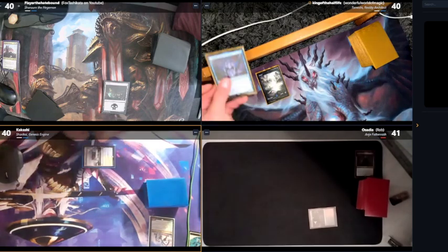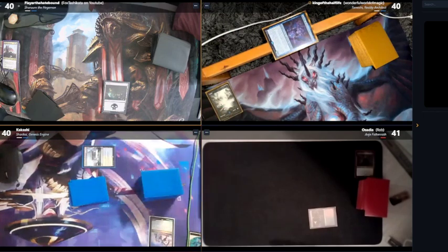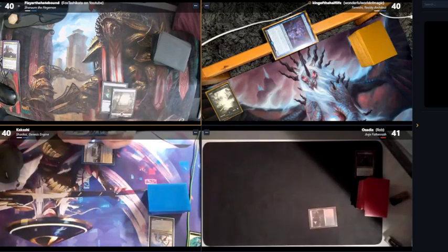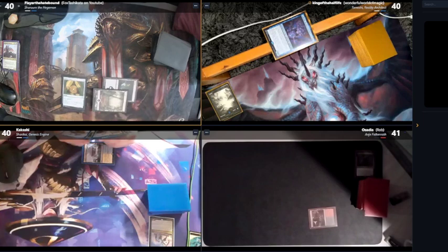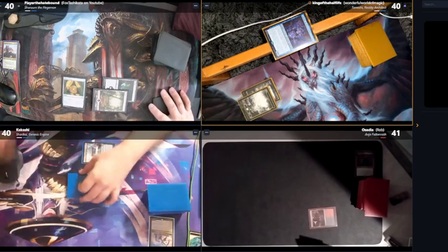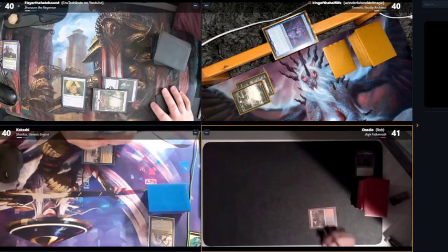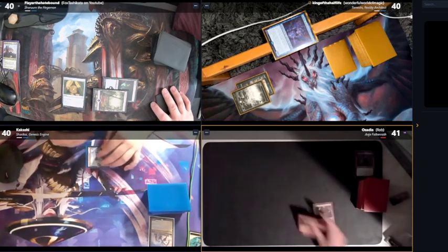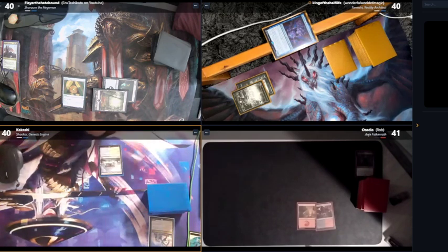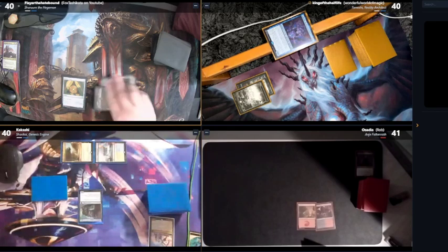I'm gonna draw, play an Island, and pass. Draw — land, Tower of Broken Away, life — and pass. I will just play a Temple of Epiphany, scry one, that goes to the bottom. I'll draw, play Azorius Signet, and say go. I'll draw, play a Plains, tap two and foretell this card. On upkeep, draw, play a Mountain and pass.